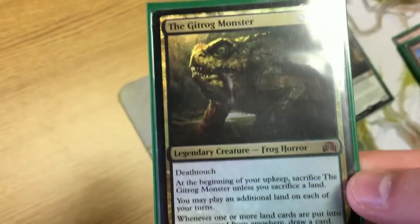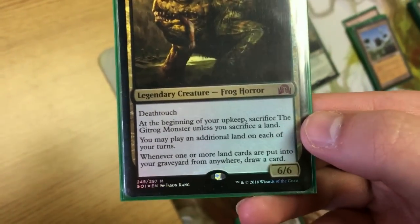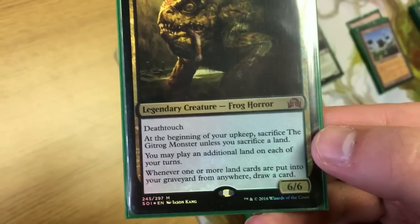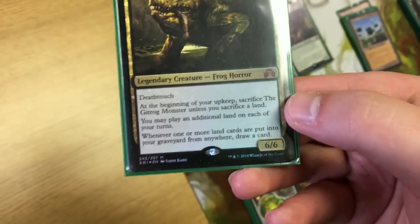What's up, guys? Got another deck tech for you. Here we have the Gitrog Monster — five mana, deathtouch. Beginning of your upkeep, sacrifice it unless you sacrifice a land. You can play an additional land on each of your turns. Whenever cards are put into a graveyard from anywhere, you get to draw a card.